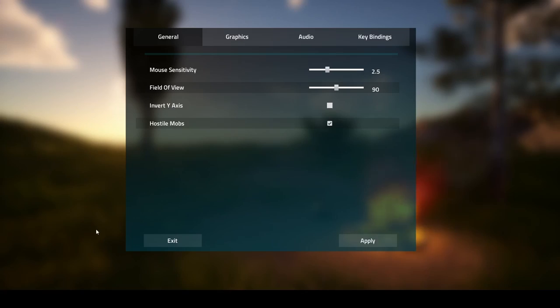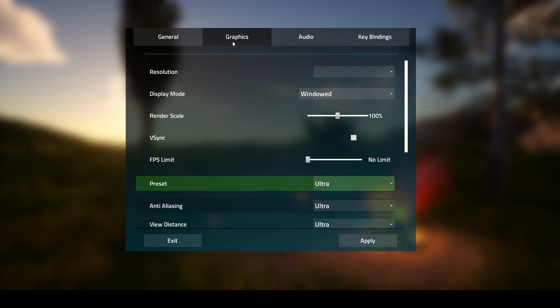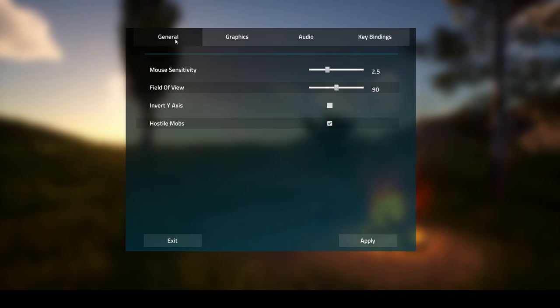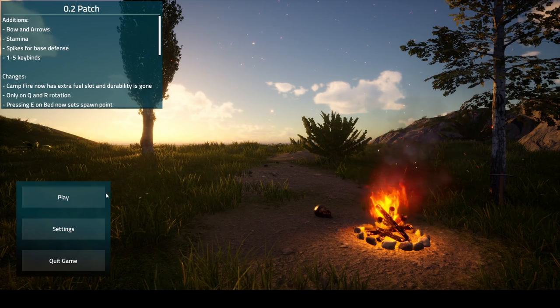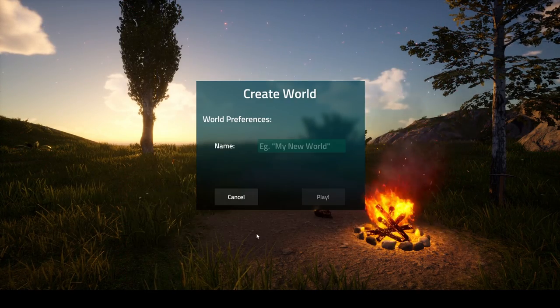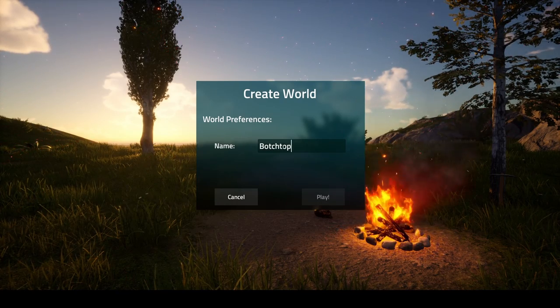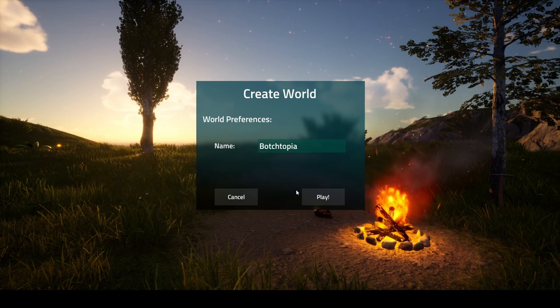First thing I like to do is make sure the sounds aren't super crazy, so let's kick the sounds down just a little bit so we don't end up with any massive screech or something. All the graphics stuff can stay as default. Let's go and apply that. I really don't know what to expect — we're just going to create a new world. Let's call it 'Botch Topia' and hope for the best.